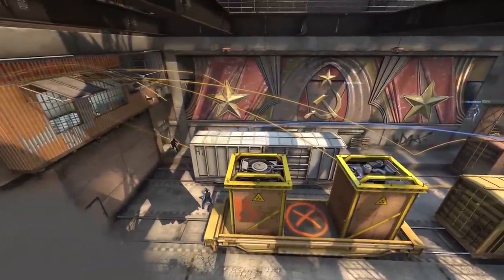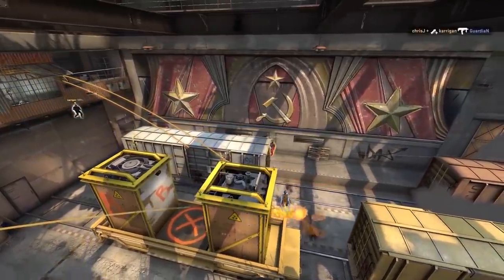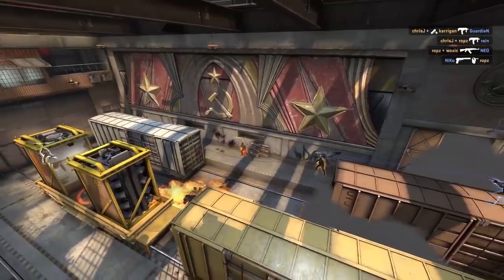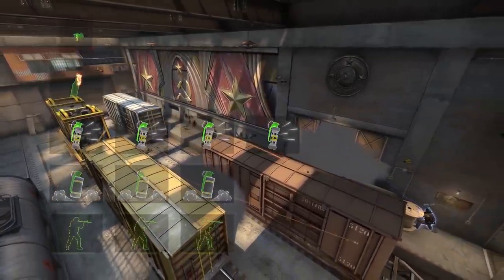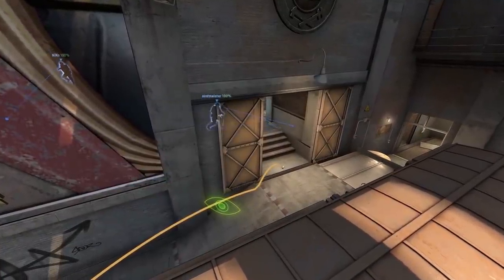Hey Future Pros, back to train today with another advanced pro tip. This time we will look at an execute which should help your team successfully take the B site. This execute will cut off connector and one of the alleys of vision down the site. For this execute you will need three Future Pros accompanied by three smokes, four flashes, one molly, and one HE grenade.